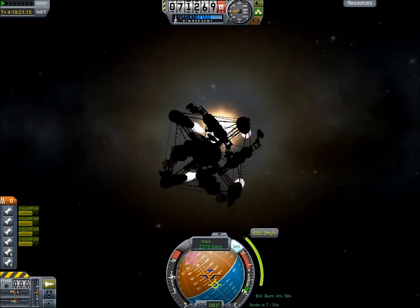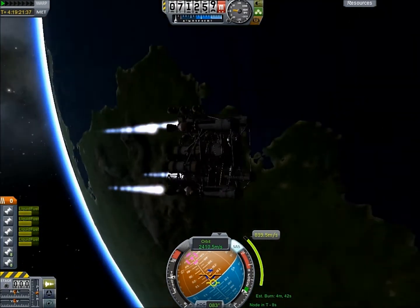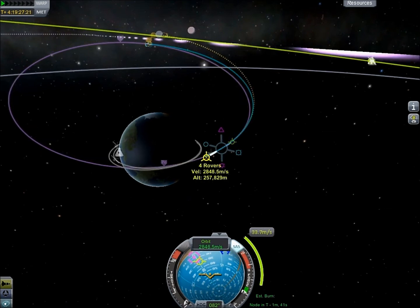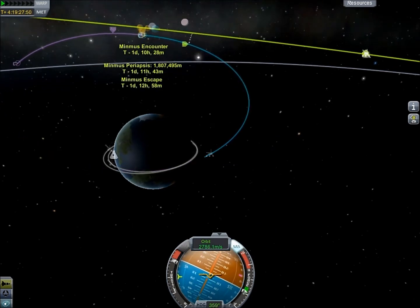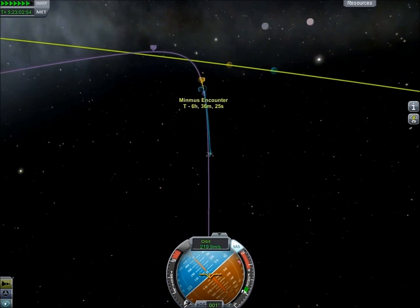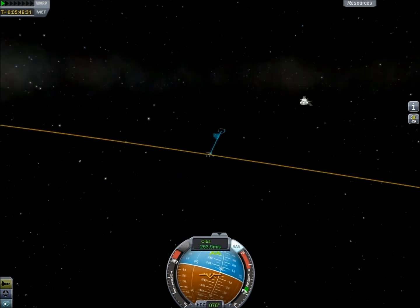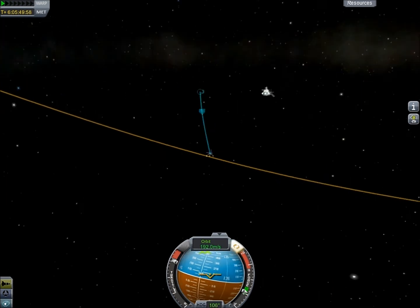We return back to our rovers, which are now going through their Minmus transfer burn. It's taking a little while, but that's okay. We test the lights and check out the rovers. We get our Minmus encounter and do a quick maneuver to make it a little bit better before we get all the way out there. After a little bit of burning, we've got a decent Minmus encounter. We get our encounter and just have to slow down and drop our periapsis a little bit to get into a stable orbit.